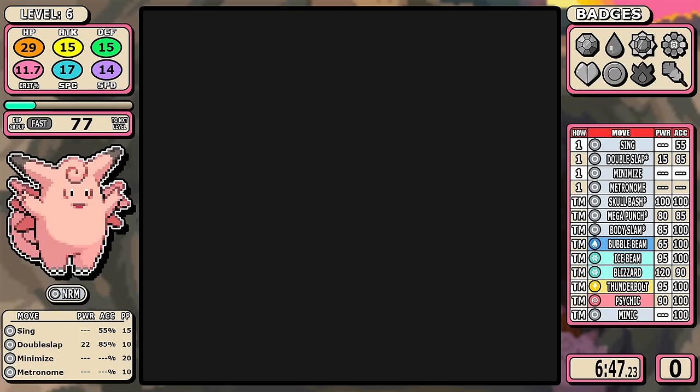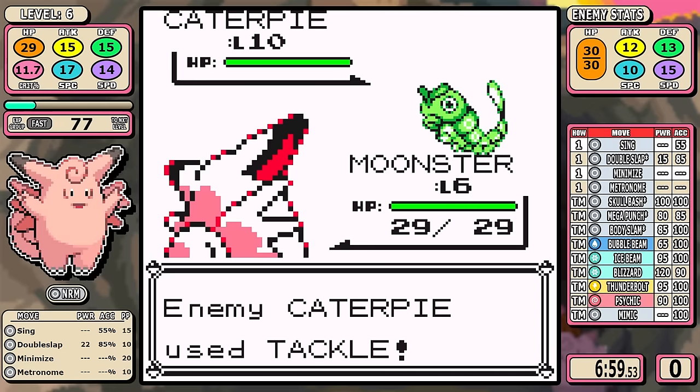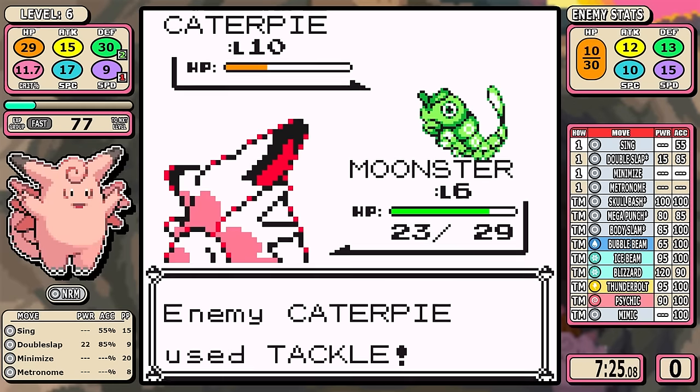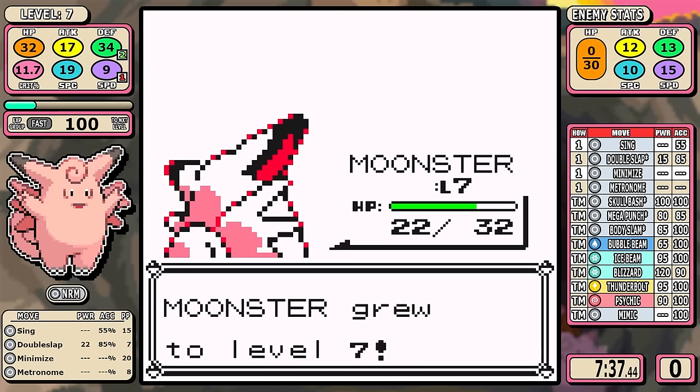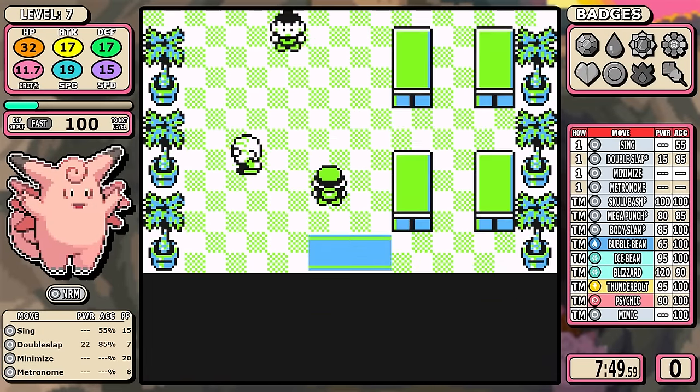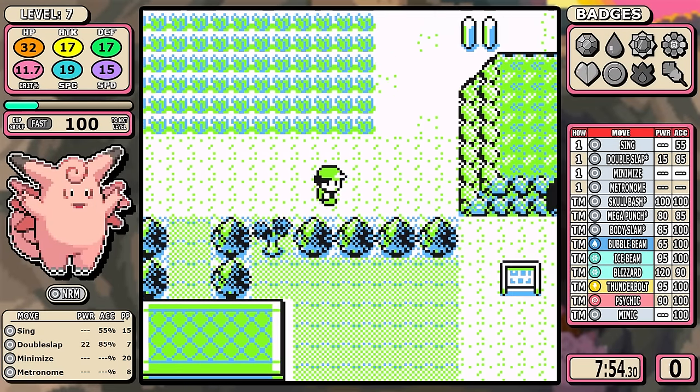Here's how it went on the first mandatory bug catcher: I call an Acid Armor into Body Slam, which isn't bad but doesn't do a ton of damage, so I go back to Double Slap to finish off the battle. Through the power of Minimize, I will not be fighting the light years junior trainer today, and that takes us directly to Brock.